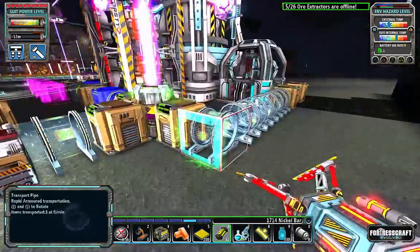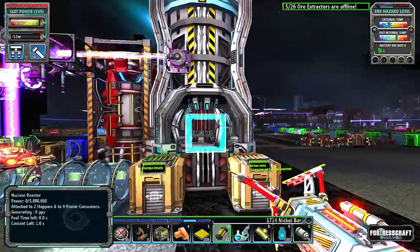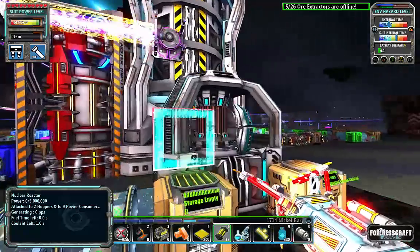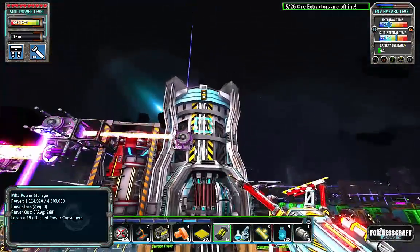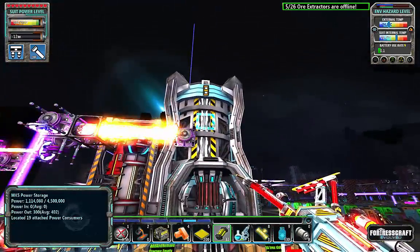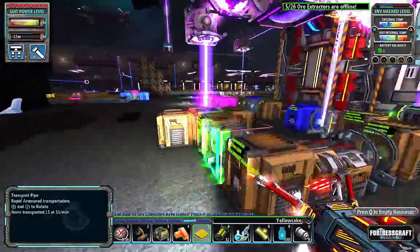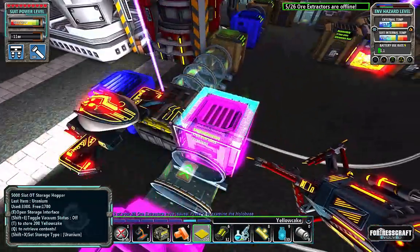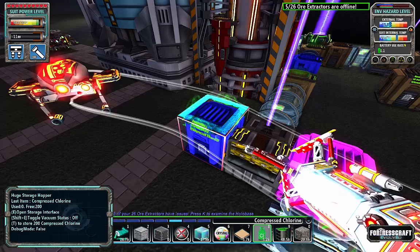This process should all be automated in the end. Let's look at the nuclear reactor itself — this baby is ready to go. I have zero fuel left, so it is generating zero power per second. If we look at our power storage, you can see it is using a little bit of power. I've got quite a bit of uranium, so I need to put in some chlorine.